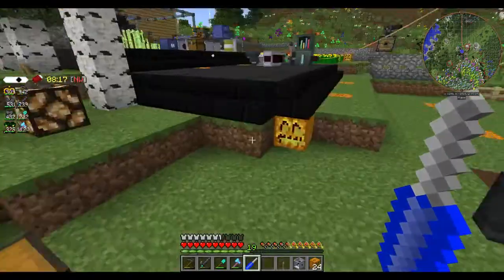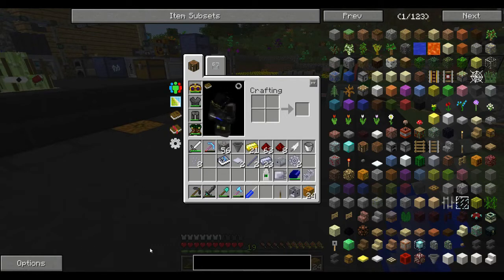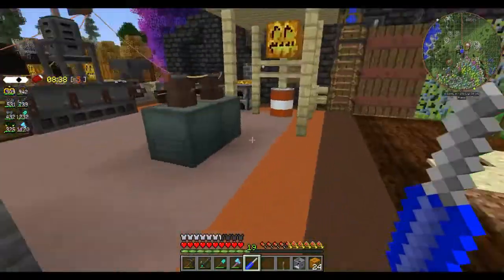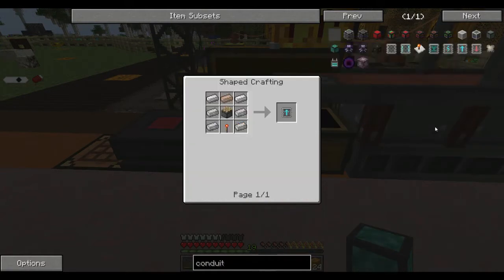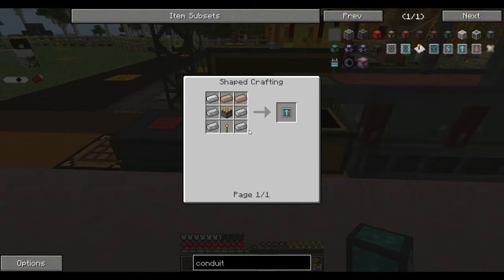I don't think I can just put hoppers on it. Short of maybe using conduits — perhaps if I use conduits. There are these speed upgrades which perhaps we might be able to use, and that'll push fuel in a lot quicker than normal. We're going to need some electrical steel for that — I'm not sure if I've got any.